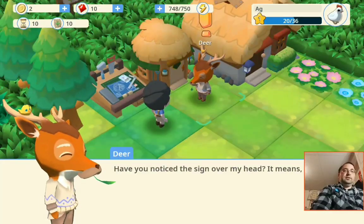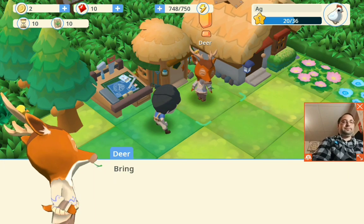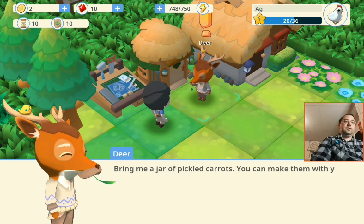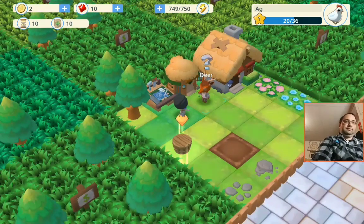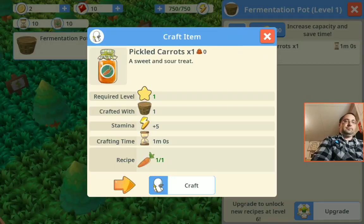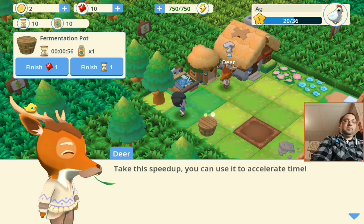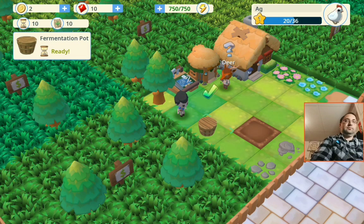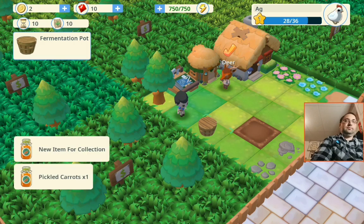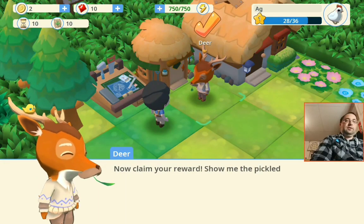Have you noticed a sign over my head? It means I have a quest for you. The only jar of pickled carrots — you can make them with your new fermentation pot. I've never heard of pickled carrots. Take this speed up. You can use it to excel at a time. Now claim your reward.